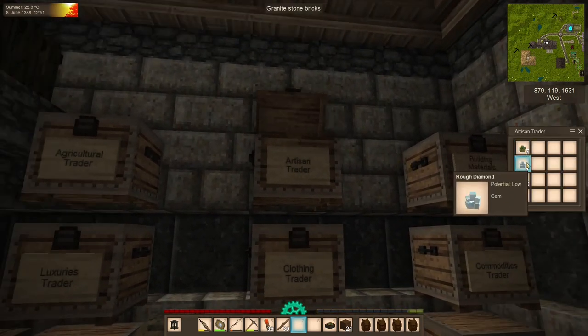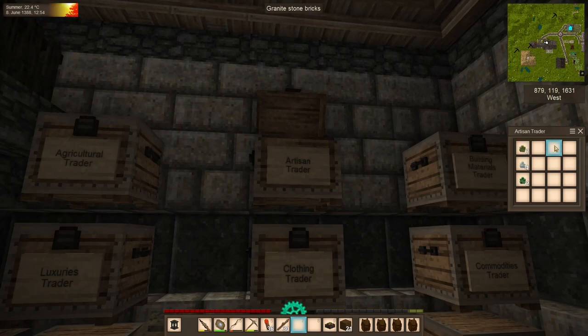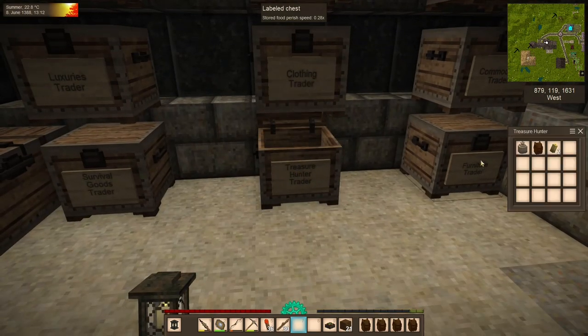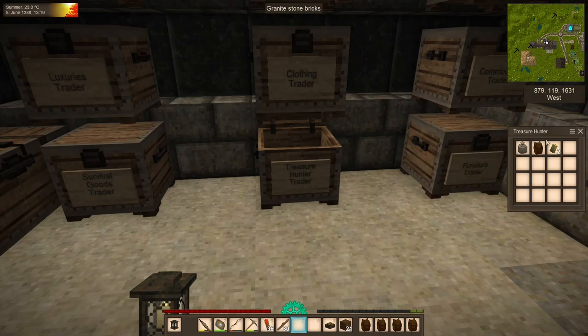Artisan traders often like to buy rough peridots, rough diamonds, and rough emeralds. We only have low-potential gems, but they come in low, medium, and high, and they'll often buy higher grade gems for a bit more. Clothing traders are nice because most of what they buy is renewable — they'll buy leather, sewing kits, and flax twine, plus some clothing. Those are the three things I like to sell them. Treasure hunter traders can be a goldmine. They'll buy linen sacks for one gear each, leather backpacks for a tidy sum, and they're probably your best bet for selling candles, though it's still not a great price.